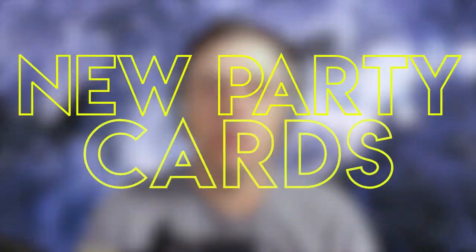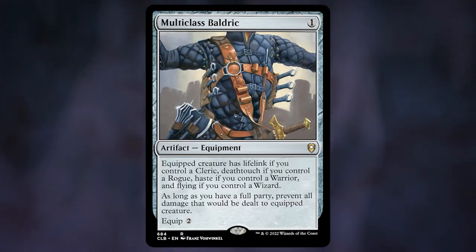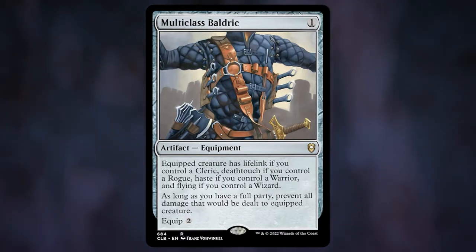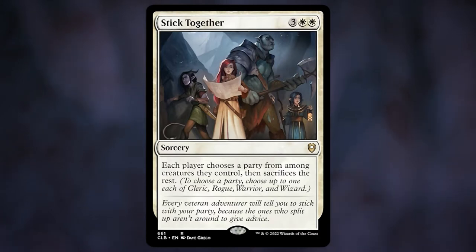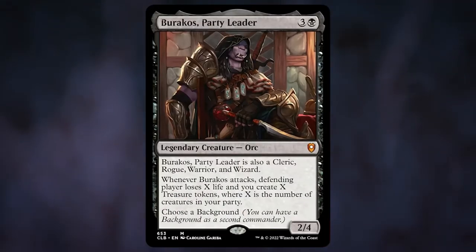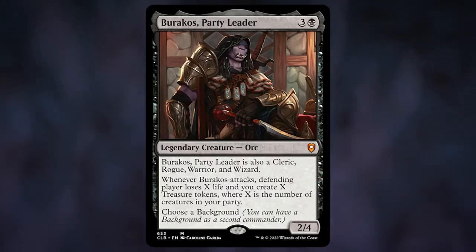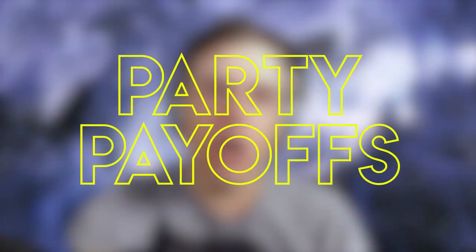There's a pre-con deck about her, so party is a theme. Multiclass Baldrick is a pretty neat piece of equipment with a lot of different abilities — you'll be able to give the particular ability you need in the moment, and that full party bonus is decent. Stick Together is a five-mana wrath that usually gives a little upside. Ideally we keep four creatures and our opponents keep one or two. And Burakos, Party Leader, counts as each kind of party member — great to help complete a full party — and gives a little extra ramp via treasures. Choosing a Background is irrelevant since Burakos won't be in our command zone. So how badly do we want to go for the full party? I'm interested in the cards that actually do something when you hit full party in these colors.